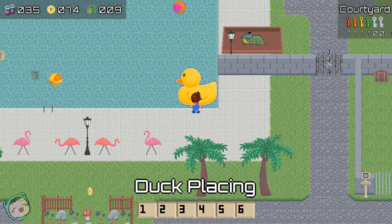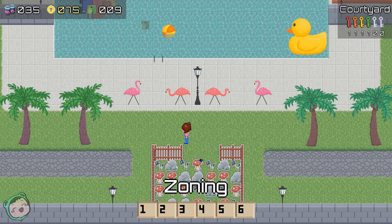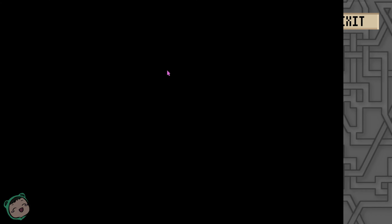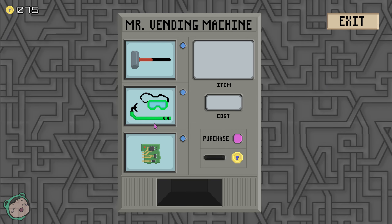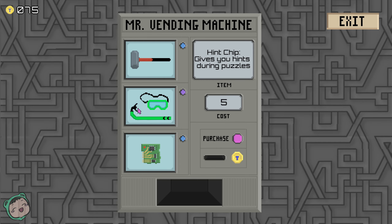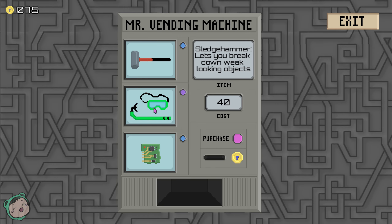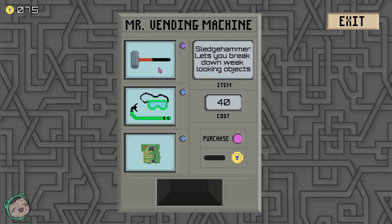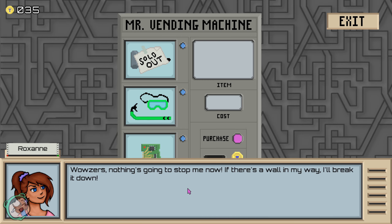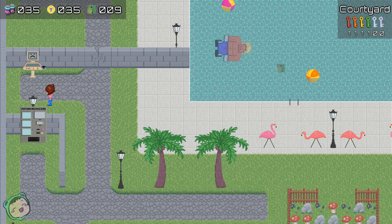Duck placing! Oh, there's a crocodile or an alligator? I don't know if there's going to be backtracking because there are walls that can't be broken down in previous areas. So we can do this - we need this as well. 40, 40, 5 - we can only afford one of these. I think the sledgehammer will be more beneficial for now, so I'm going to purchase that. There's one in my way, I'll break it down. We'll get the others later.